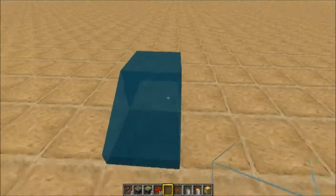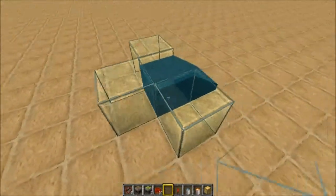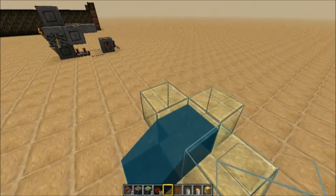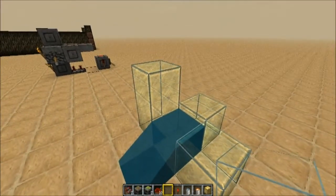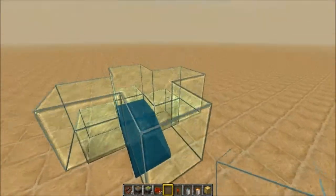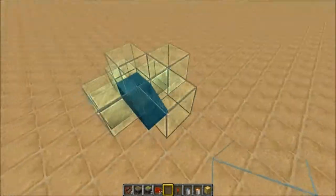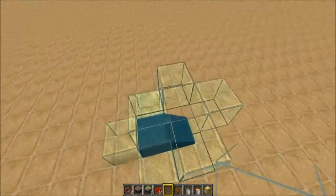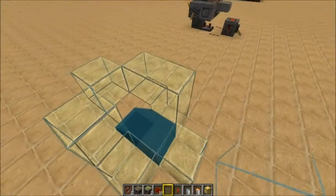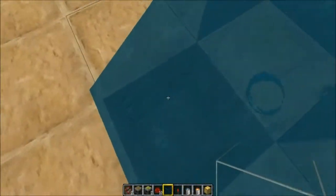Then you want to grab your glass and on the block that you placed the water, go either side and up here behind it. We want to have glass on top of that water and come out like a cross, then knock out that middle part. We want to have the top covered up but leave uncovered the part down where the water is dripping down into the hole.